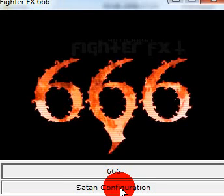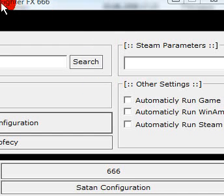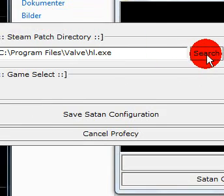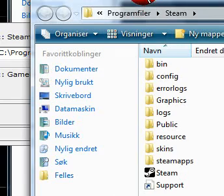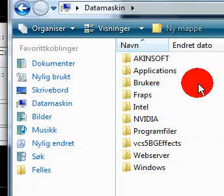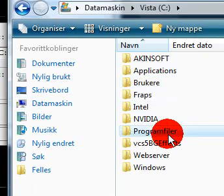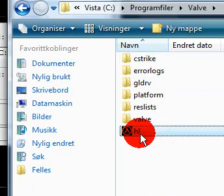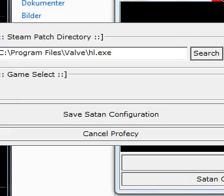But on Steam you have to click on Saturn configuration. Then here we will have to hit search, then go to My Computer, hard drive, Programs, Steam or World, and then HLpatch. Just open that up, and then go to the place that has some problems — the Steam parameter.